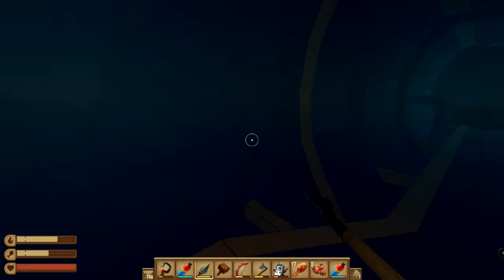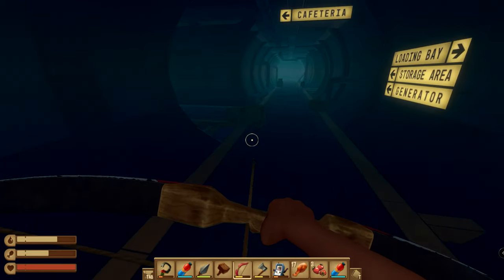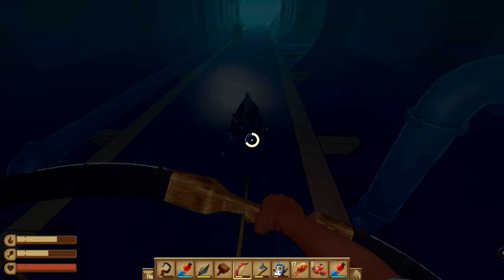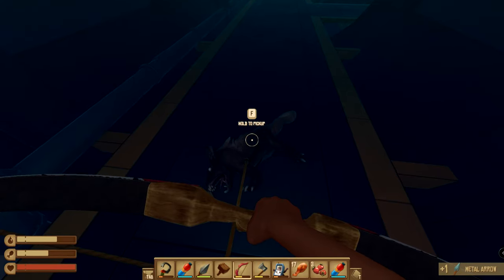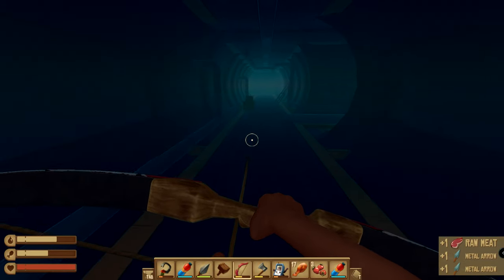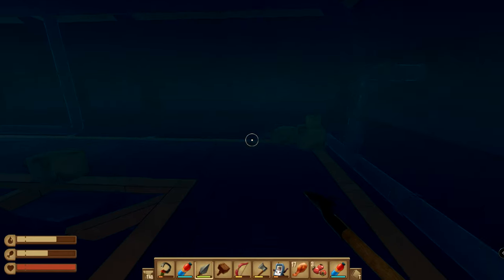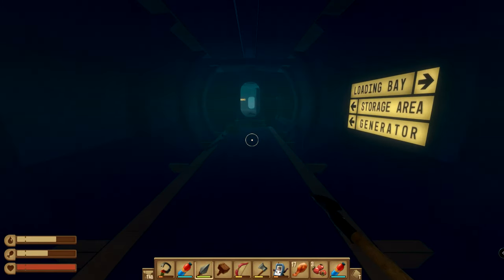Now this is where we can run into one of those stupid lurkers. So that's obviously the place. We want to get back to the storage bay — just follow the signs, it's not particularly challenging.